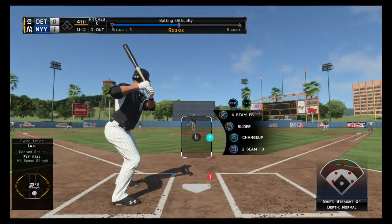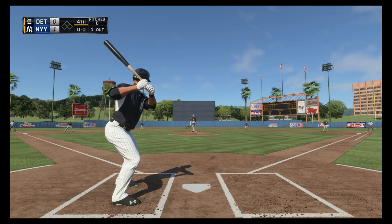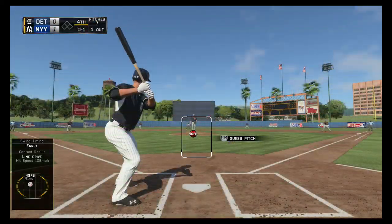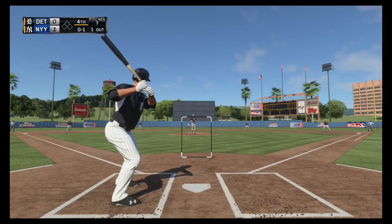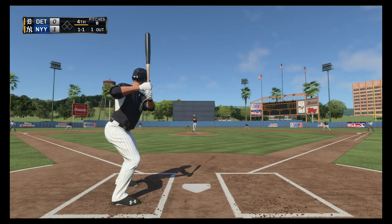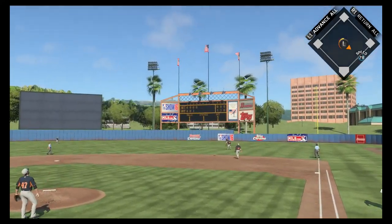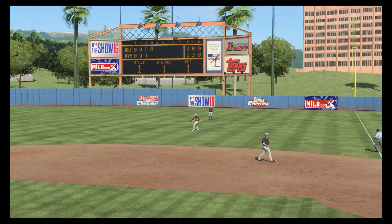AJ Pollock stands in — he's 0-1 after grounding out. First offering on its way. Swing and a liner — oh! This will be fouled. Darn it. Into the wind-up, here comes the 0-1 — a fastball low, that evens the count at 1-1. Pops this one up just beyond the infield on the right side — dang it. And Cano will put this one away for out number two.